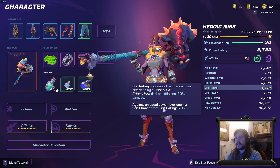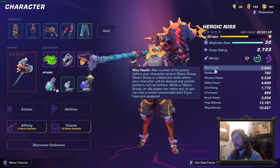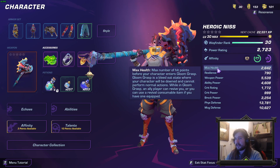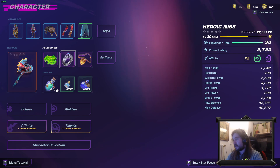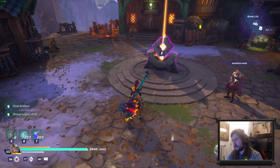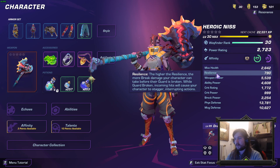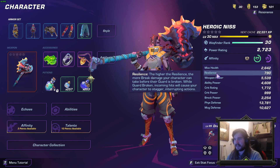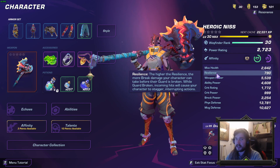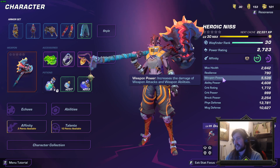First, let's take a look at the stats themselves. We have health, which increases your health obviously — very straightforward. We have resilience, which increases the break bar. At the bottom left of my health there's a yellow bar which is resilience. When the resilience is down we are guard broken — a lot of stuff can stagger us, interrupt us, and we take more damage overall.